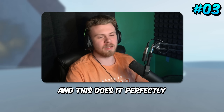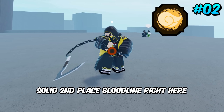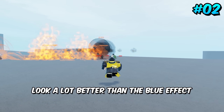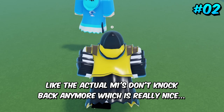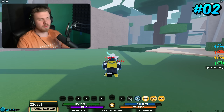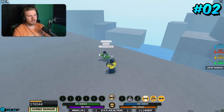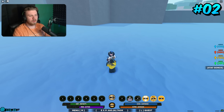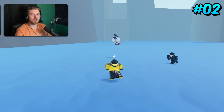Coming in second place is Doku Scorpion — solid second place right here. You've already seen this skin a ton because I always use it instead of normal Doku Tengoku, just because the yellow effects look a lot better than the blue effects. Doku Tengoku also got some buffs recently — the M1s don't knock back anymore, which is really nice. I do think the yellow fits a lot better, and I like the whole Mortal Kombat thing. The counter got a buff too. The yellow aesthetic looks better — overall just a really good skin.